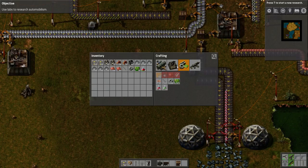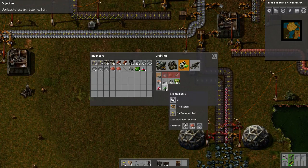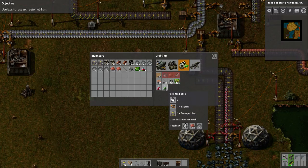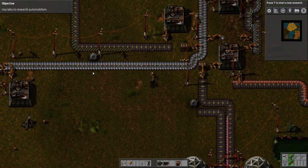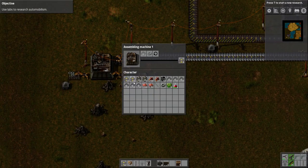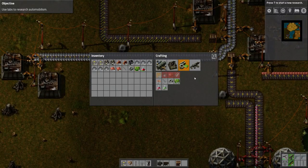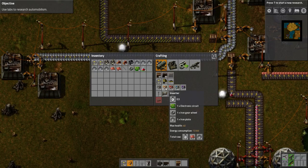The end product for this episode is the Science Pack 2, which is the green version of the Science Pack 1. If we go into the components down here, you'll see the Science Pack 2, and in order to make that we need inserters and transport belts.